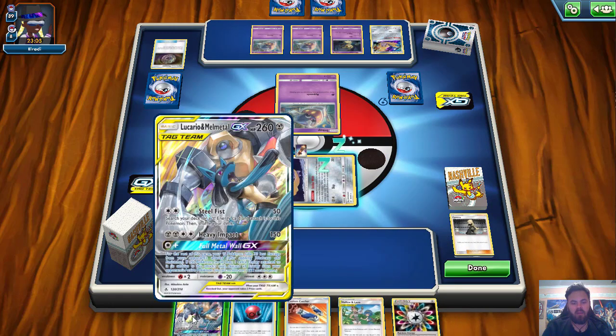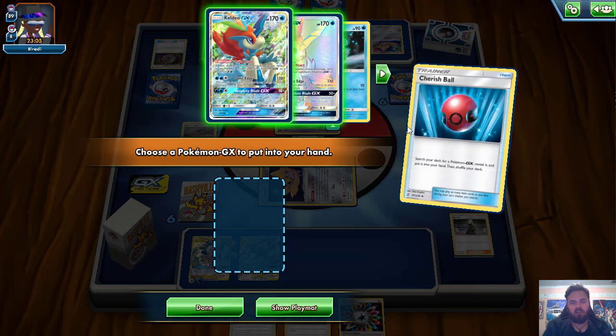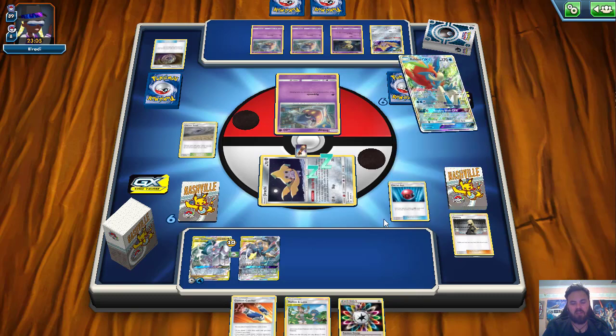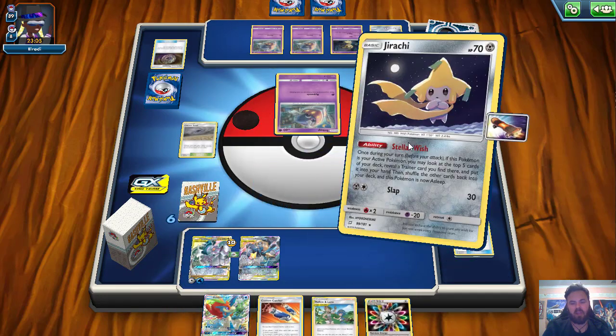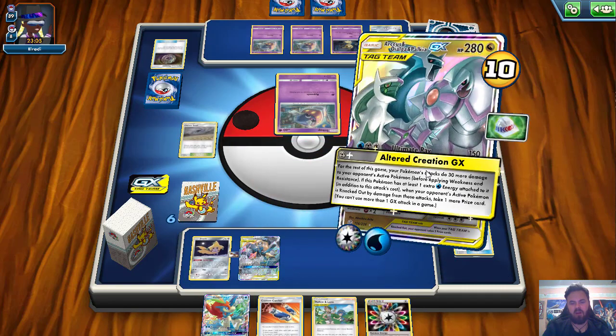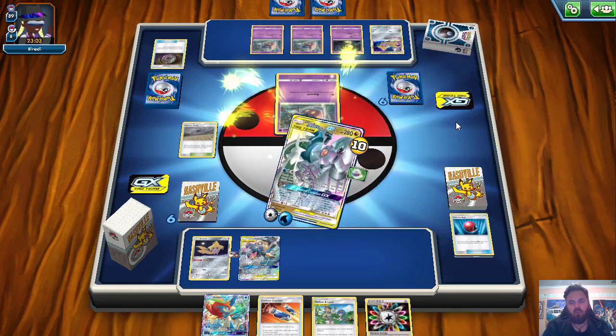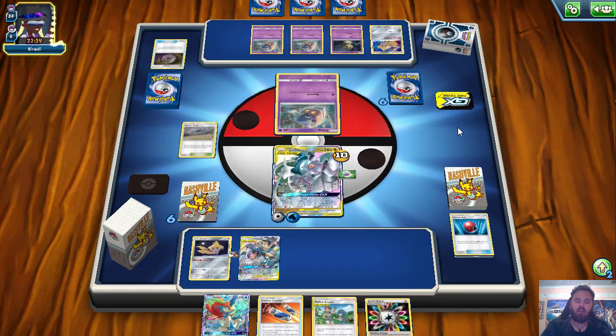We hit the Swell, and we hit a Lucario and Melmetal, which is really solid. We find a Cherish Ball and grab a Keldeo. I'm going to use it for a pivot later in the game but we can retreat now out to our Arceus Dialga Palkia and fire Alter Creation GX. Second turn, without fail, it is going down. And then next turn we can chuck on that Rainbow Energy with ease.